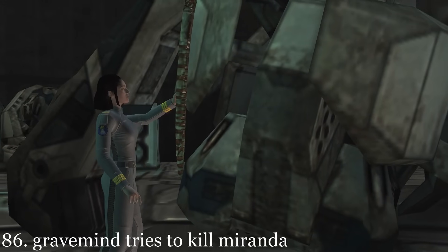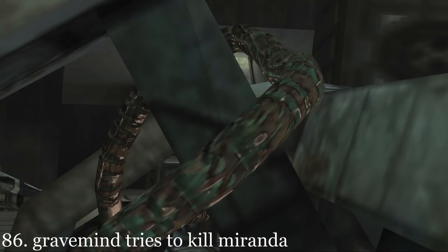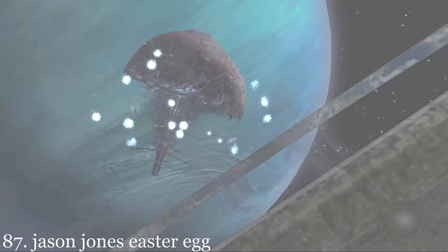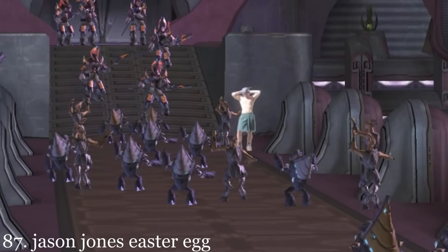The rope Miranda uses to retrieve the Activation Index is a Gravemind appendage. When playing this level on Legendary, a cutout of Bungie's co-founder Jason Jones can be seen among the crowds of grunts and jackals.